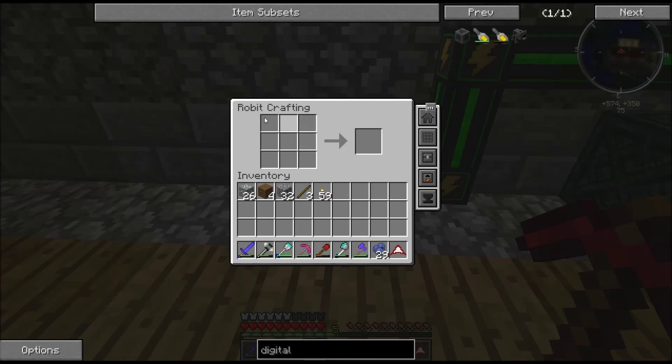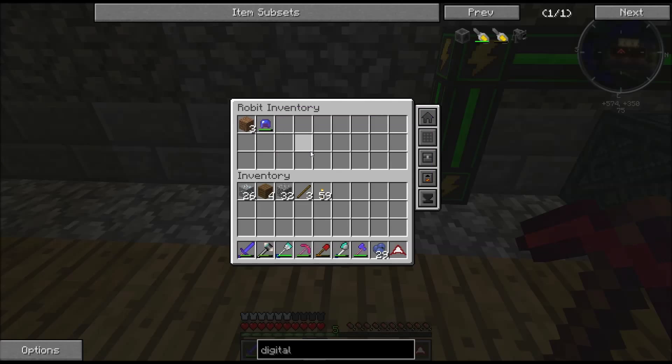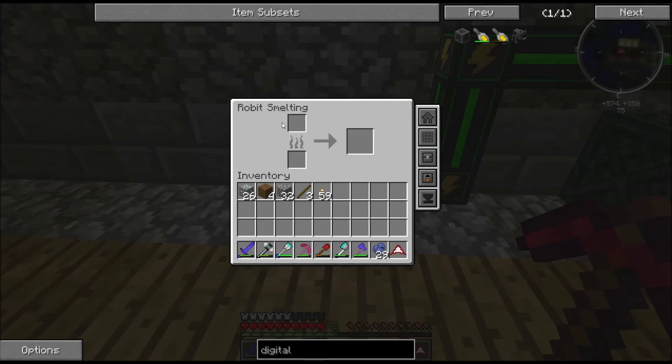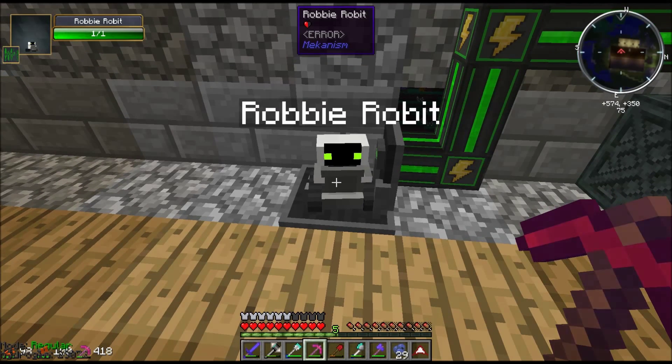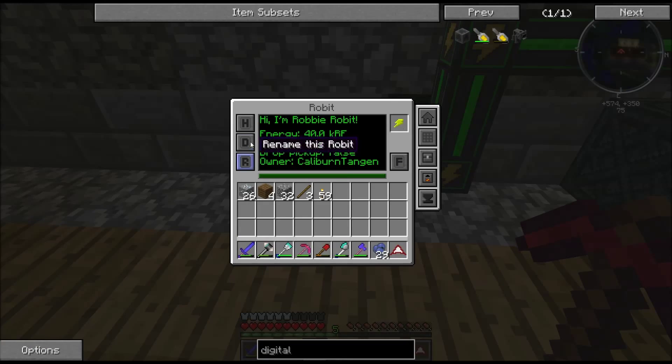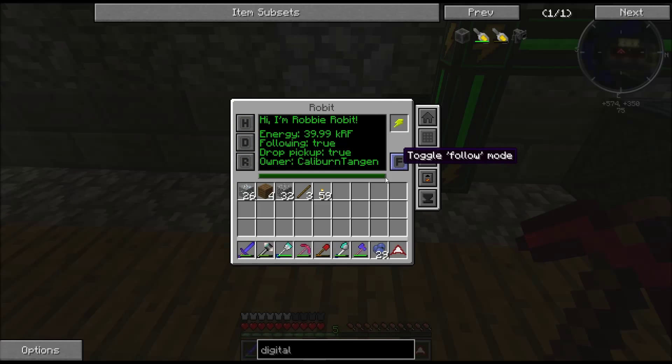The grid is the crafting table. He has an inventory - he almost picked up my helmet. He has smelting and he has an anvil, so that's really quite handy. But he does only have one hit point, so let's put him on pickup and follow him.